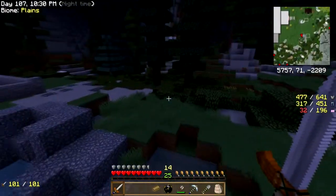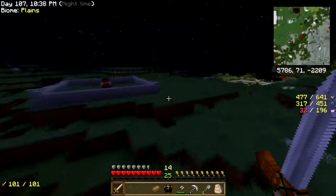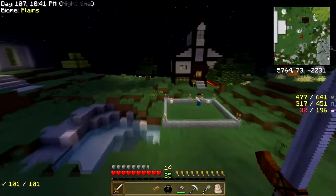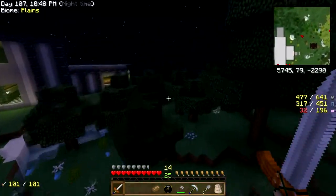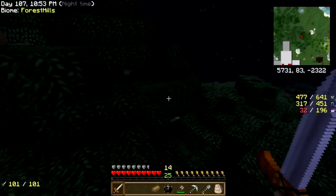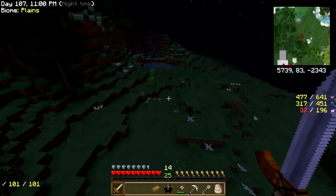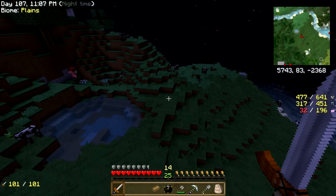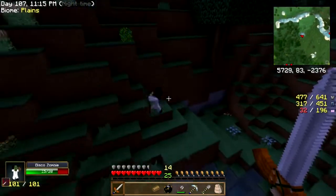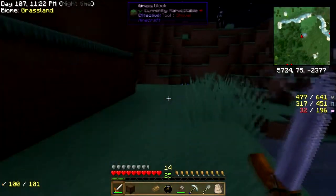Any squids? Not gonna be any squids there. Oh, squids! Little squiddles. I need to make some more spectacles because I've got some stuff going on down there but I can't see it. Got a cat trying to jump up on me. There we go. Hey, it's a disco zombie! I'll take the note block, why not.